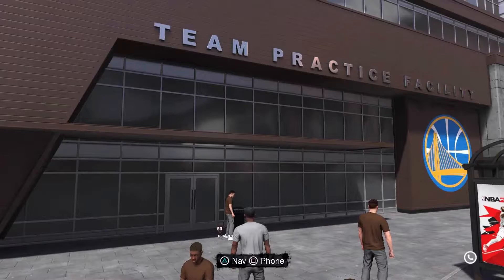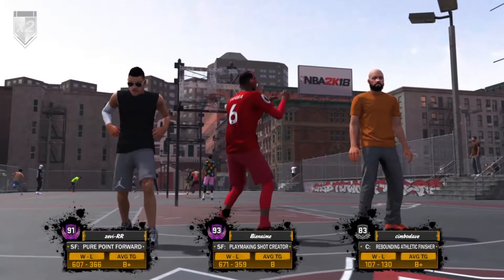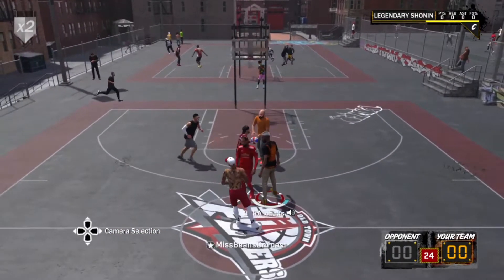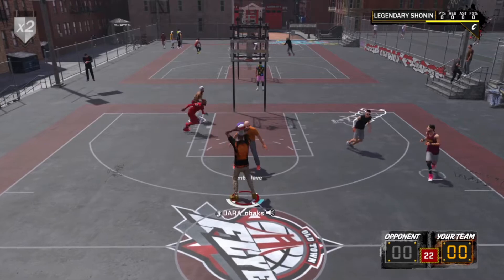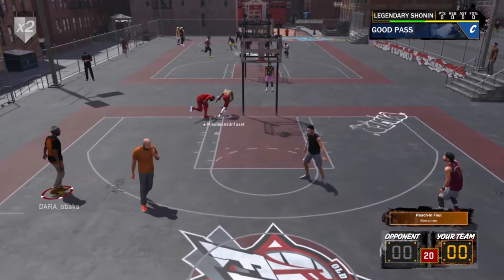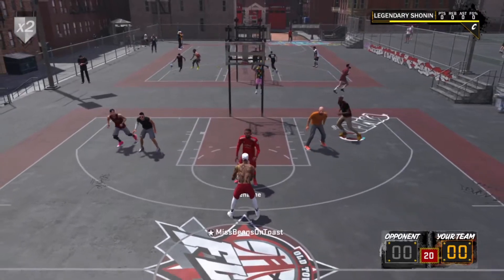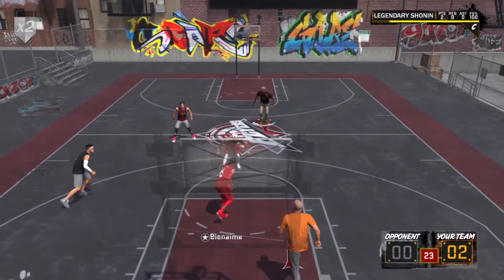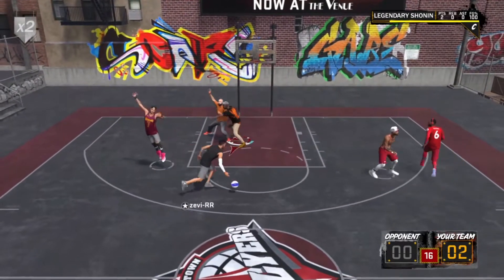The badges you should focus on getting exclusively in the gym are a lot of your shooting badges. Limitless Range — get that in the gym first. Then get Deep Range Dead Eye, which you also need to get in the gym. You can also get Mid-Range Dead Eye in the gym. Difficult Shots and Tireless Scorer you should get in the gym because there's a drill that makes it really easy to get those. I'm going to do a video on Difficult Shots and Tireless Scorer in more detail.